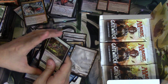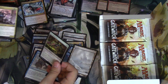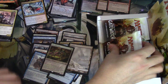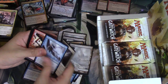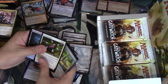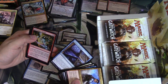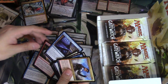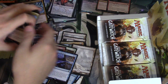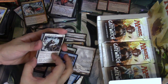Vile Redeemer — whenever you cast it you may pay a colorless; if you do, put a 1/1 colorless Eldrazi token. I think this is a lot different from Battle for Zendikar because there are uncommons worth money in this set. Hedron Alignment — and Spark Mage's Gambit, deals one damage to each of two target creatures, those cannot block. Hedron Alignment I think is like five cents right now — it's the Exodia card. But I like it, I love it.